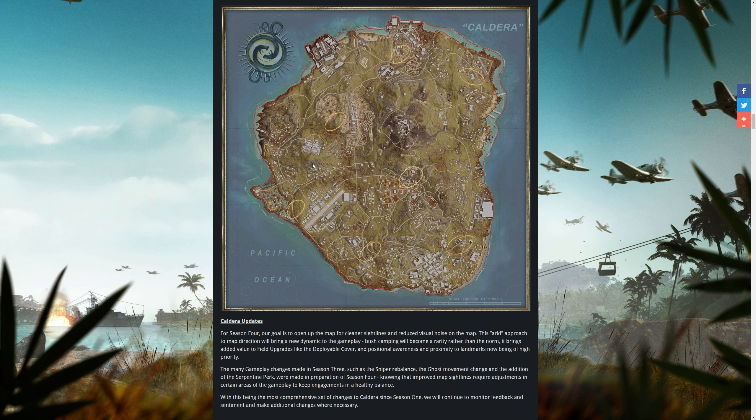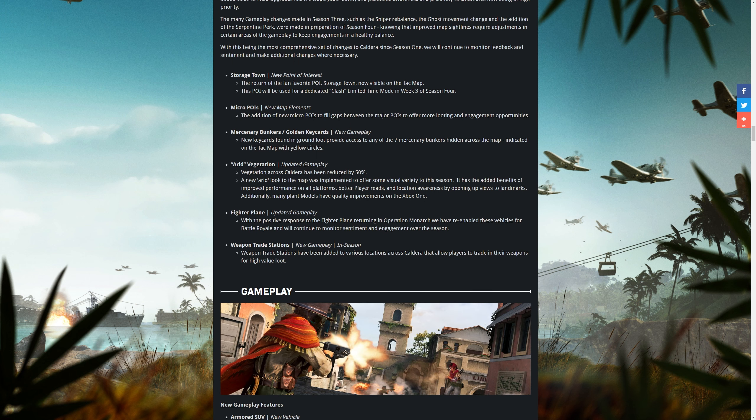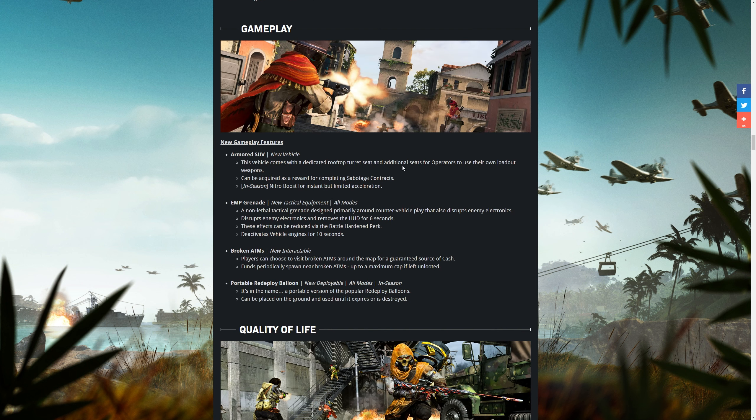It'll be really interesting to see if Storage Town picks up the same reputation going forwards — apparently it's slightly altered from what we saw in Verdansk. They've also added fighter planes back into the game, and hopefully they're not overpowered like when they first released. They've also said they're going to add weapon trade stations into Caldera, but that's going to be later on in the season.